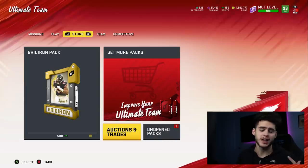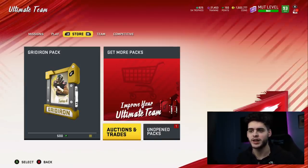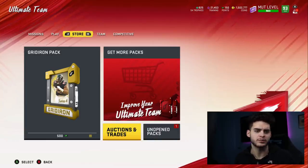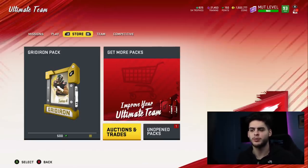It's like the time Le'Veon Bell came out on a Sunday and they just dropped the LTD Le'Veon Bell. I found it on the auction block because I was trying to sell my running back. It's just funny the way EA works. You'd think they'd want to tell you about their content so people would open more packs. It's almost like they didn't even know they were dropping this today.